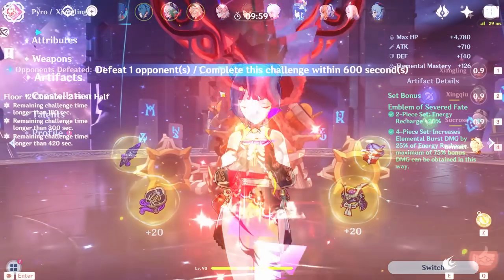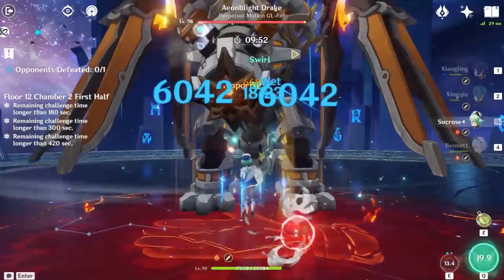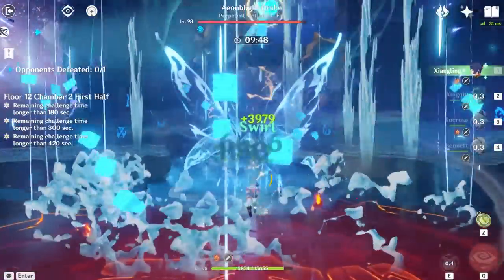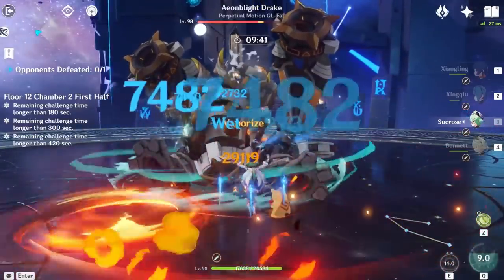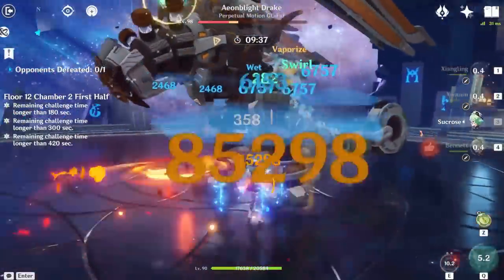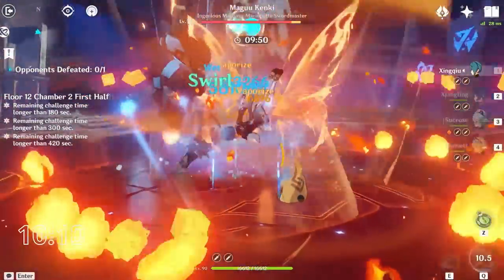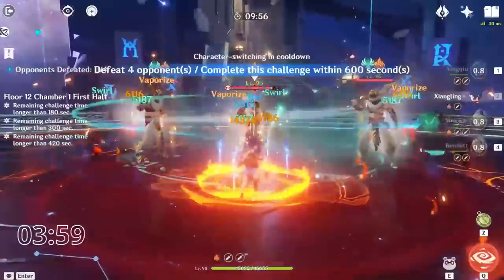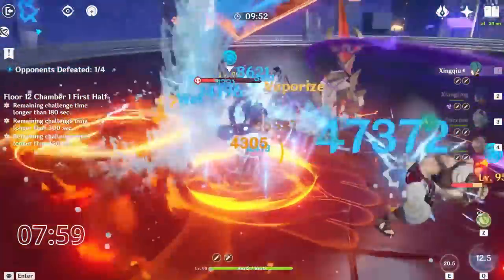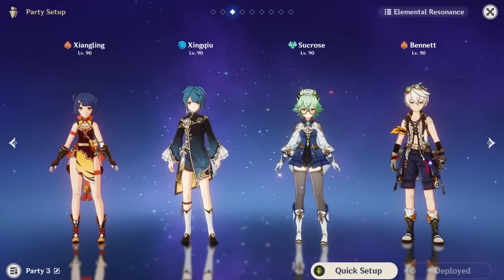Lastly, this team's playstyle holds up very well. It has many attributes that are common features for versatile Abyss teams: long flexible damage windows — Xingqiu and Xiangling's bursts last very long — and you can reposition during the damage window due to Xiangling's snapshotting mechanic. Xingqiu's burst is also a lot of damage without needing to snapshot. The team has access to a nuke from vaping Xingqiu's skill, Sucrose has decent grouping for AoE chambers, and a variety of elements helps with shield breaking.